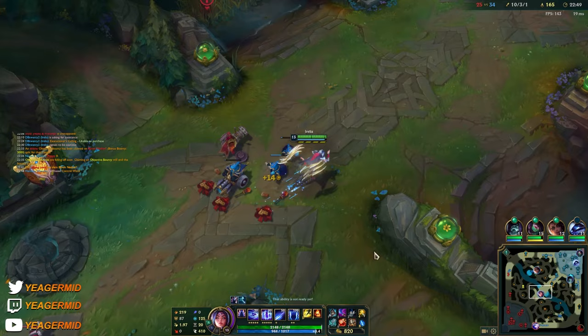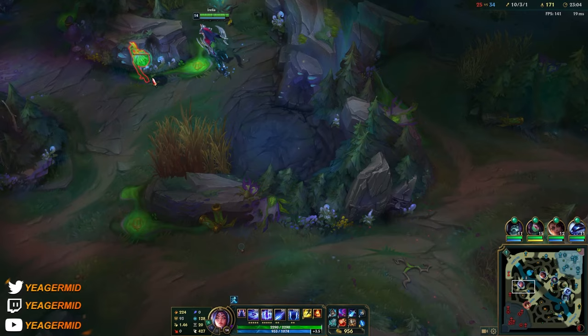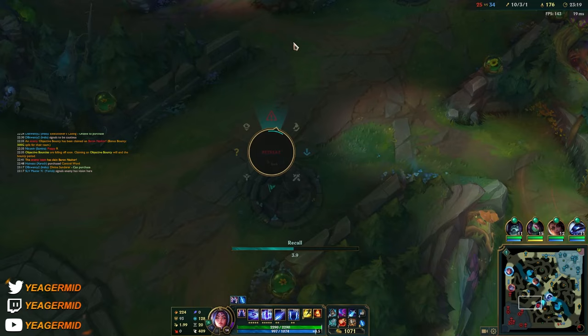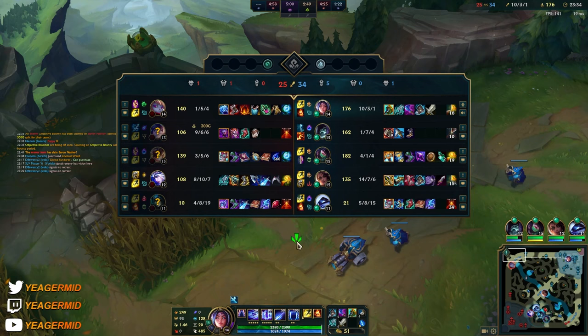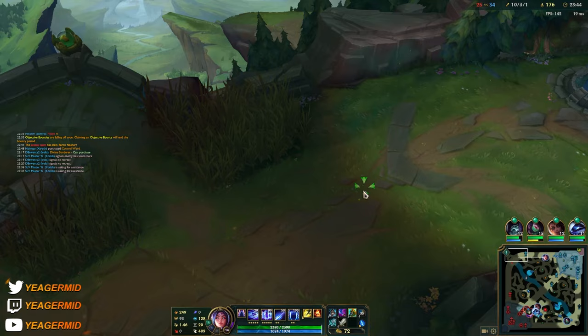I get Divine Sunderer, then I get Hullbreaker, and then just AFK spear push — hopefully my team don't start grouping around me, because that's the most annoying part about that item. When they get to scale up it'll get really hard. We have a short range comp; they have Sylas, they have Ashe, they have great kiting and two frontline — we have nothing. It's really really bad for us if they get to scale up.